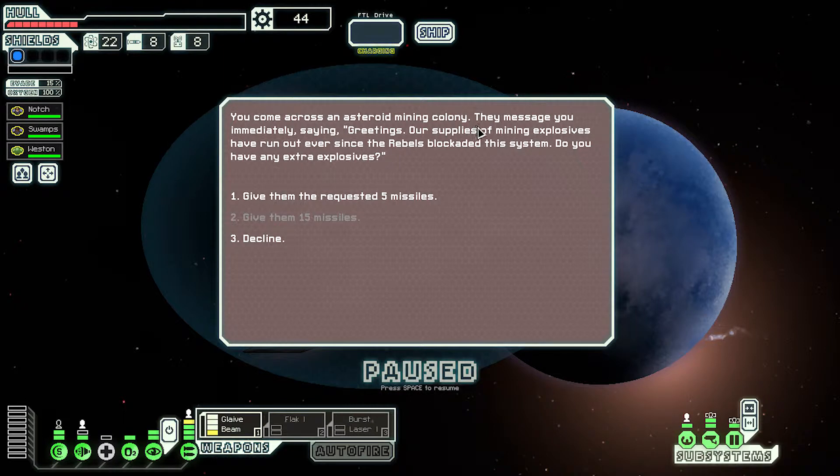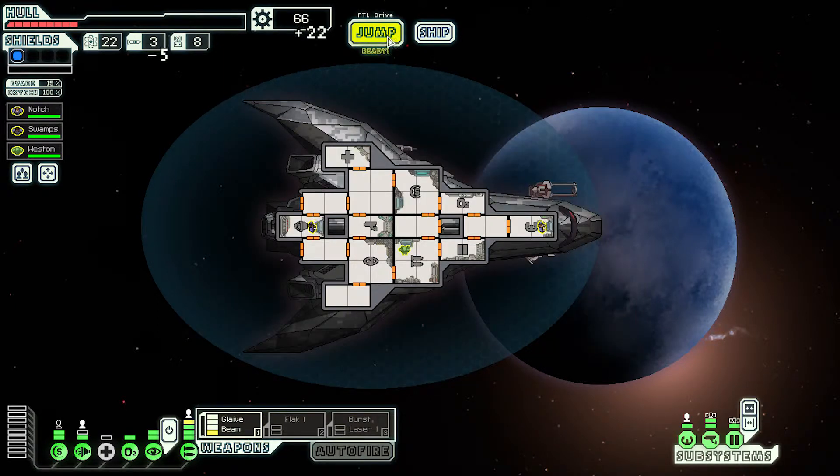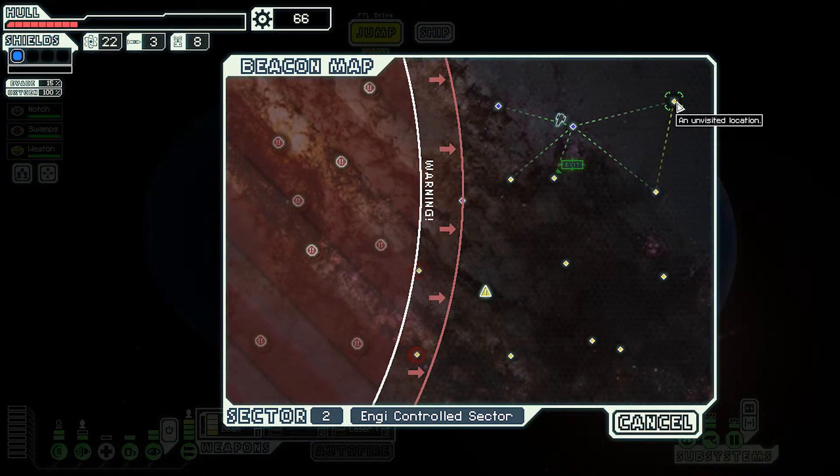You come across an asteroid mining colony. We have five missiles to give - so let's do that again. Another twenty-two scrap. I'm happy. We can jump to the exit from there, maybe come back around that way.